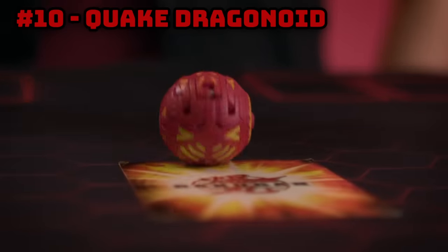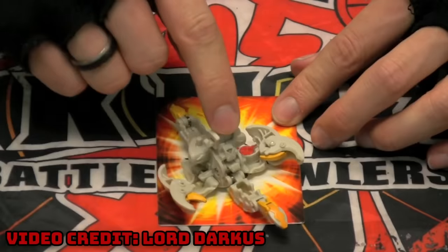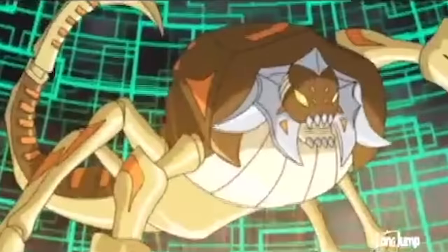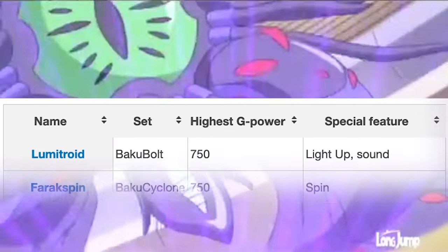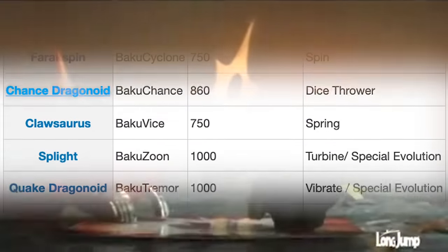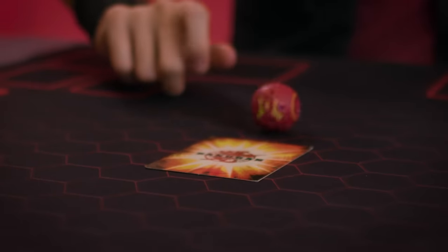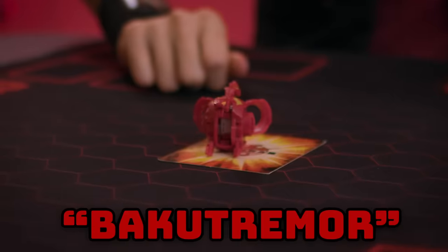Number 10: Quake Dragonoid. Gundalian Invaders was a season filled with strange, strange designs. Many Bakugan on this list are actually from Gundalian Invaders. One such string of weird Bakugan was the so-called Super Assault Line — a series of marbles with absolutely bizarre attempts at gimmicks. Just taking a look at the bakugan.fandom page, you've got lights and sounds, spin, dice thrower, spring, turbine, and... Vibrate. This is Quake Dragonoid, otherwise known by its Super Assault title, Baku Tremor. Vibrate!